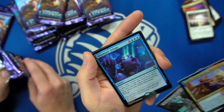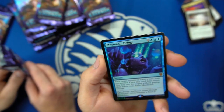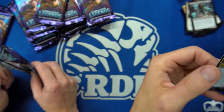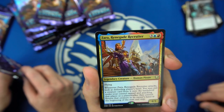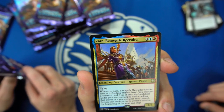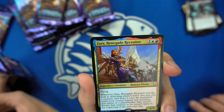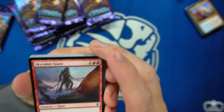There's a foil Mythic — our first foil, but a couple have had a little ding in the top corner. Exiled target instant or sorcery card from your graveyard — copy that card three times, you may cast the copies without paying their mana cost. Cool! And then Zara: whenever Zara attacks, look at defending player's hand. You may put a creature card from it onto the battlefield under your control tapped and attacking. It's kind of a reverse sneak attack — it punishes opponents for playing big cards.